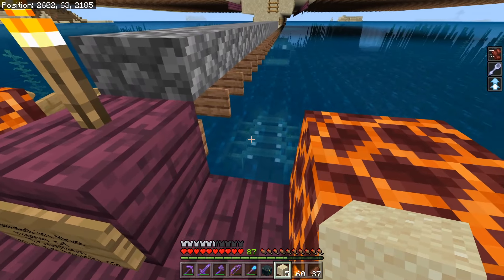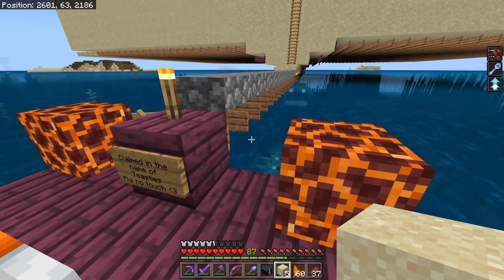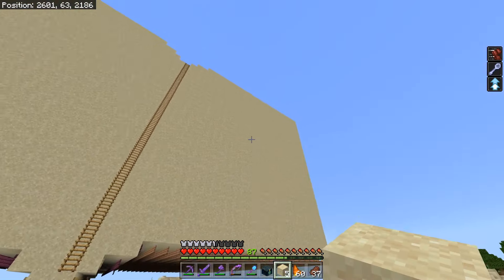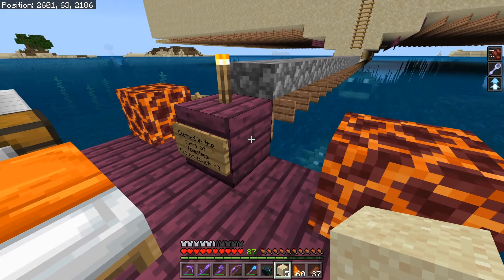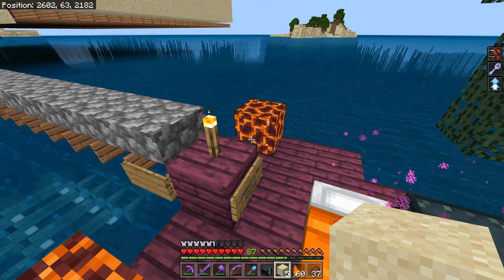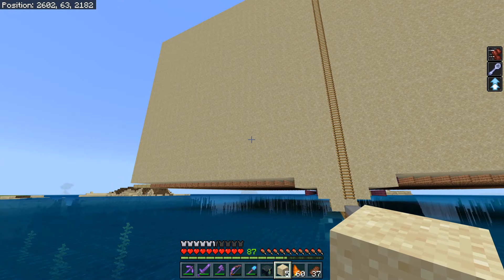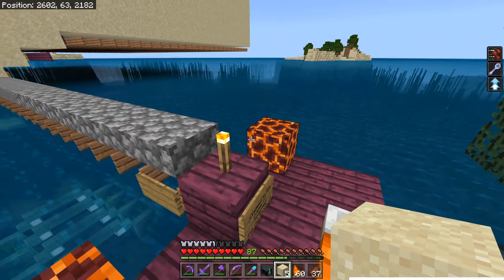Down here you will see a monument. The monument is down there. We've got signs holding up all of this sand, all resting on one block. I place a piston, I power the piston, the block moves, the signs break, and the sand drops.